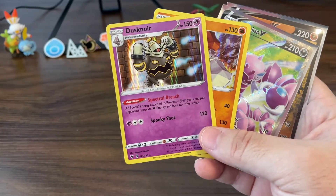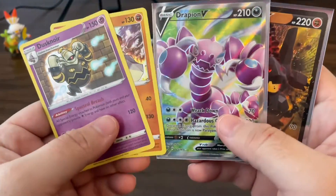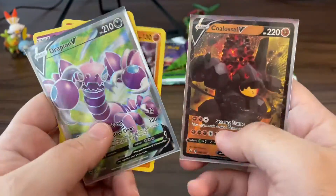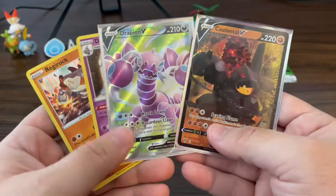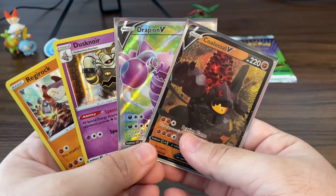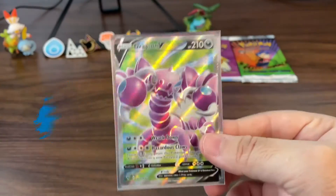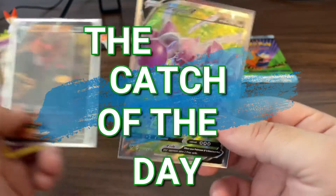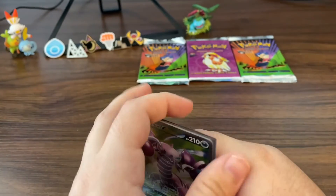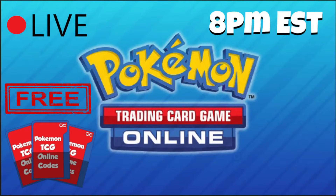The Drapeon V was a nice addition, and the Colossal V too. So overall, not too bad of a Vivid Voltage ETB. I will take the Drapeon — still catch of the day for me. And what else do we have coming up? Oh yeah, Tuesday TCGO Tuesdays!